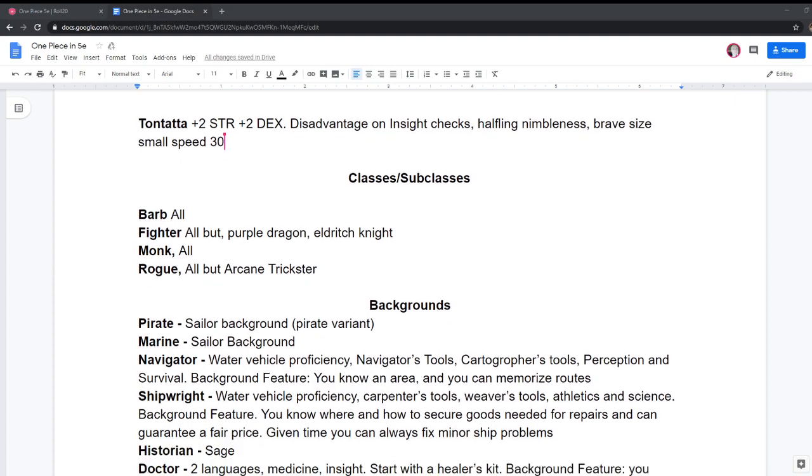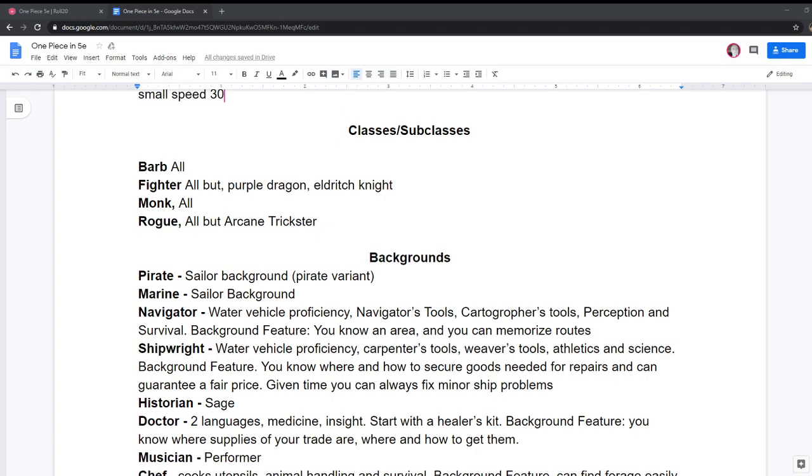Classes — want to talk about classes? I think classes are fun. These are the classes I said were all the classes, and it's a very short list. You can play as Barbarian, you can play as Fighter — not the Purple Dragon Knight because it's so setting-dependent, or Eldritch Knight. You can play as any kind of Monk, or a Rogue — but not the Arcane Trickster. Because magic is not a thing in One Piece, except for devil fruits.